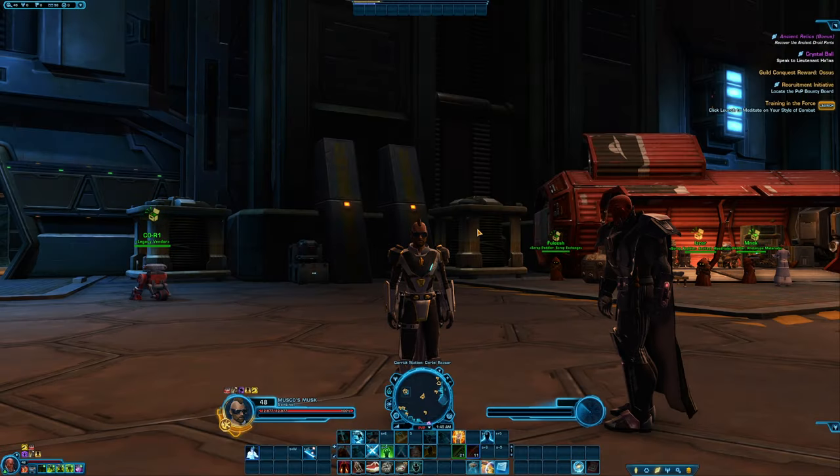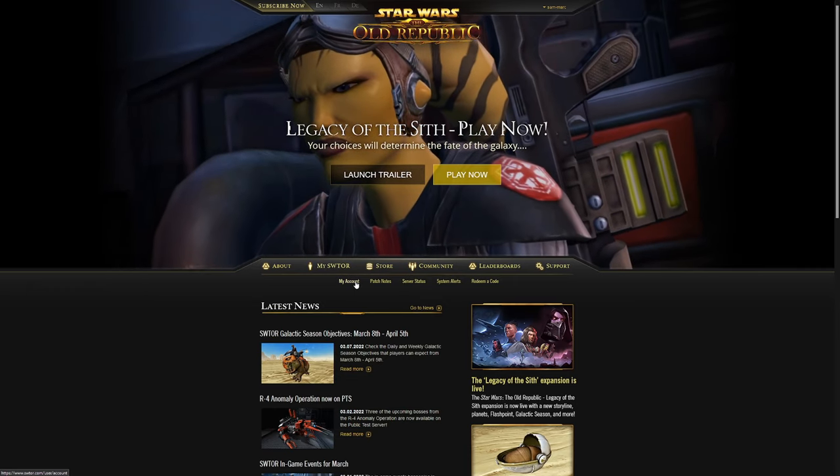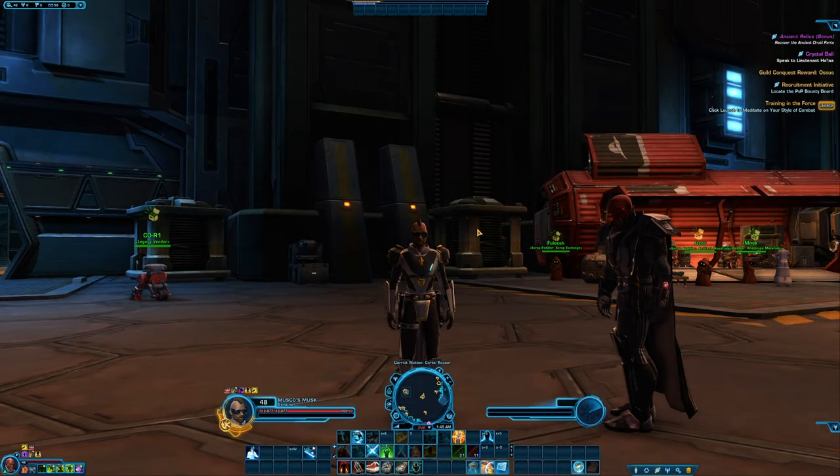If you are playing Star Wars The Old Republic through Steam and you want to be able to purchase through Steam, then you need to link your account to Star Wars The Old Republic. To do this, go to the Star Wars The Old Republic website, go to the my account section, and then look for the steam link tab. If you're finding that you really need some extra performance in the game, make sure that you download the DX9.oc files. Not all operating systems will give you these files automatically, and the game definitely benefits from having them — I'll leave a link in the description below.